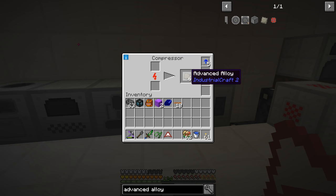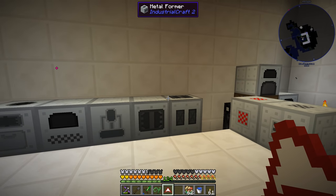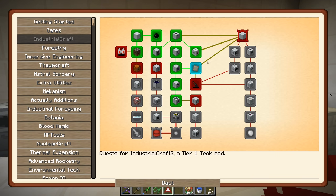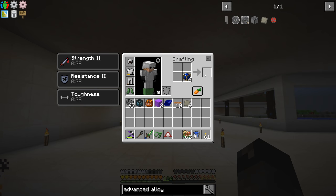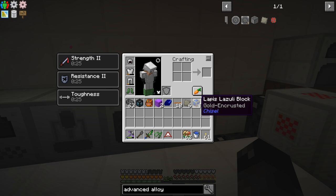There's the last of the advanced alloys that we're making. That should complete the quest - we only needed one of those for the quest completion. Let's do the middle loot chest - we'll keep doing a round robin. So lapis block, gold encrusted. That is a chisel block. I think we can unchisel that if we wanted to, and turn that back into regular lapis. We'll probably end up doing that since I don't really need decoration lapis blocks for anything.